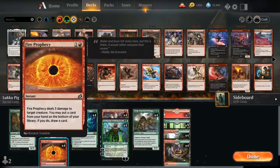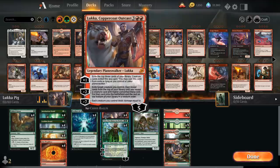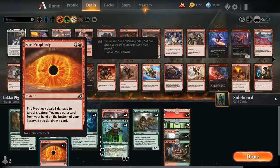We also have some cheap interaction with Fire Prophecy, dealing three damage to a target creature. We can also put a card from our hand on the bottom of our library and draw a card, which is very useful if we want to get rid of an Endrace Forerunners we don't want to hardcast — putting more copies into the deck so we can search them up with Luka. It also gives us cheap interaction against more aggressive decks, helping us buy time and protect our Planeswalkers.